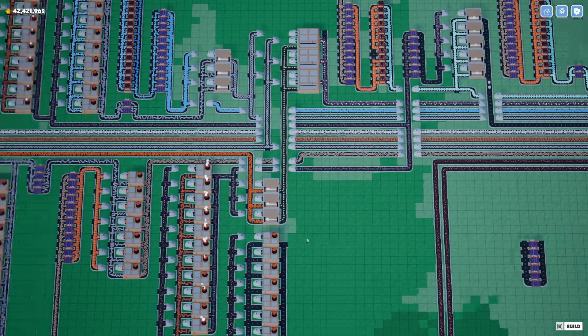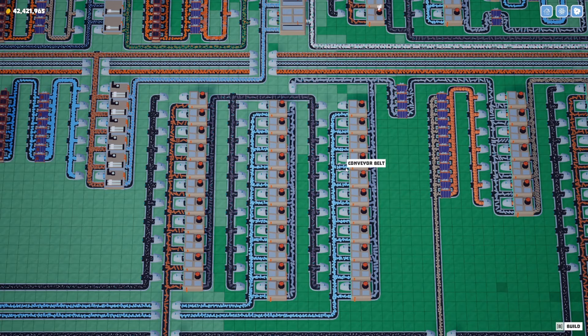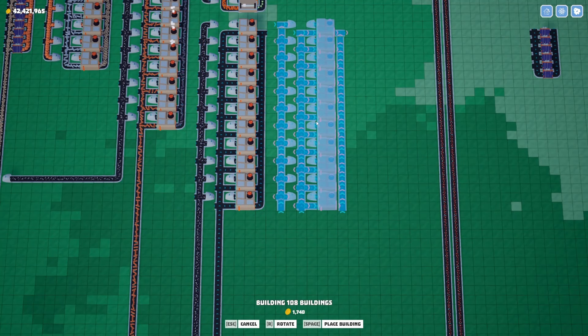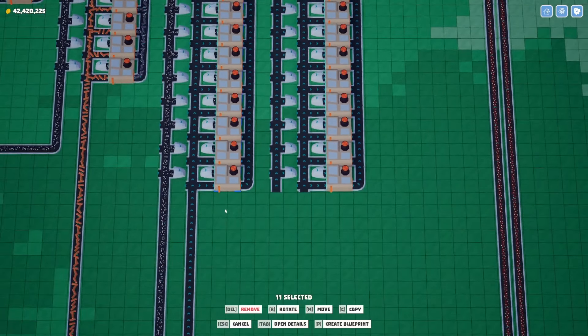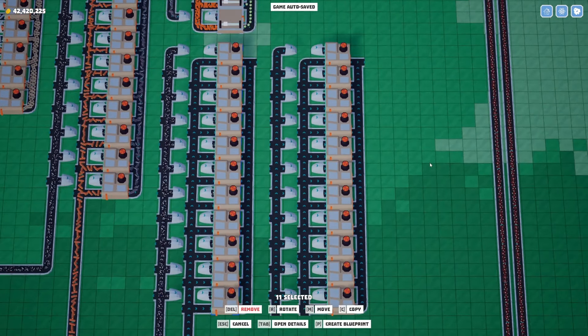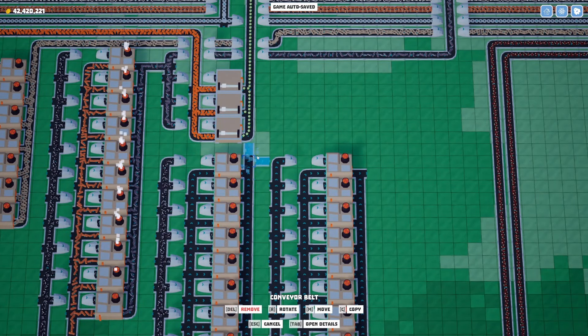Six times 30 is 180 — got it covered. 160 divided by 30 is 5.33 times 7.5 carbon fiber output is 40. So we've got 40 carbon fiber coming out. But each nanowire machine only takes four — that's only going to be 20 nanowire! We've got to do double the production. Oh my god, we're going to have to have twice as much. We'll need to set up a second production line.